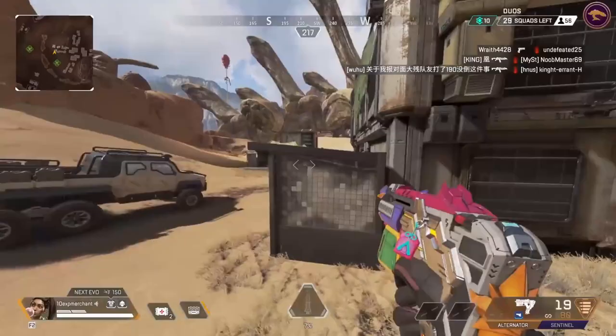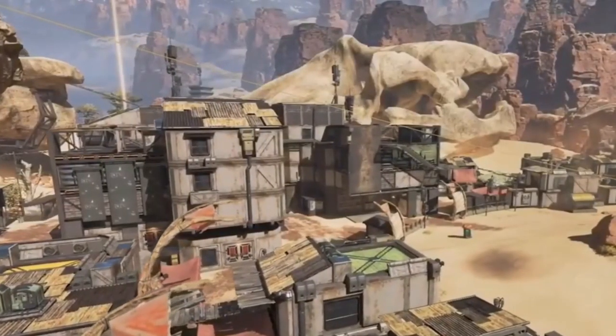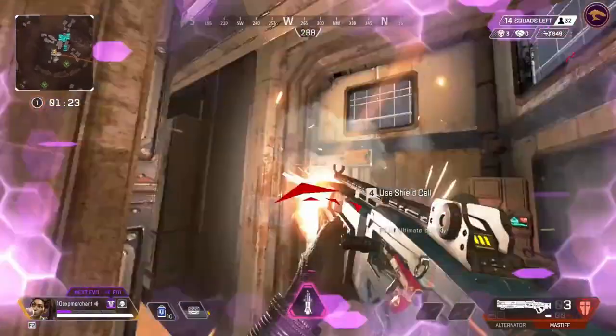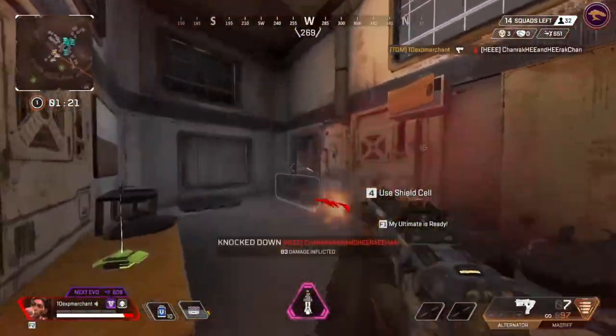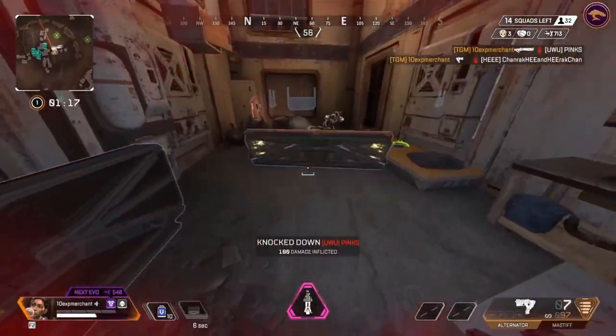Skulltown — aka death town, aka you're dead if you land here. Skulltown is basically a slum area with a tonne of loot and a tonne of buildings to fight on. It's got rooftops to claim high ground, and I guarantee for the first couple of matches of this map being released, everyone will be landing here. So if you want that 20 bomb badge, you know exactly where to go.